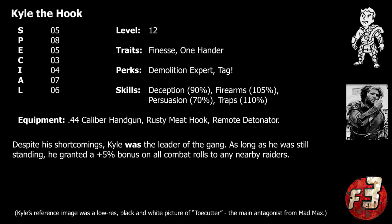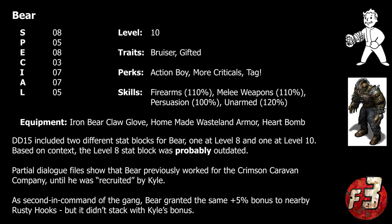Despite his obvious arrogance, he would actually be surprisingly reasonable as well — but the quickest way to get on his bad side was by questioning his intelligence or his authority, especially if it involved calling him out on his made-up words. In the event of an outright conflict, Kyle was easily one of the most dangerous members of the gang. Not only was he level 12 — well above the rest of the raiders — he also carried the powerful .44 caliber handgun that he had stolen from the gang's previous leader. On top of that, despite his shortcomings in intelligence and leadership, he was actually a savant with explosive devices.